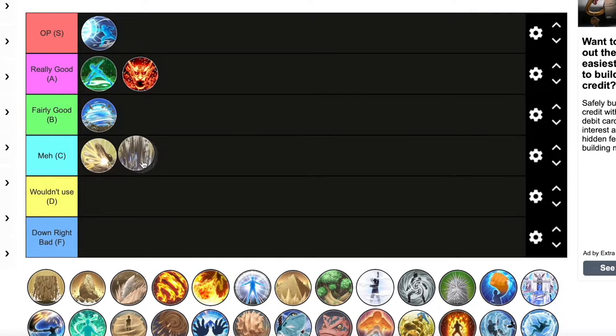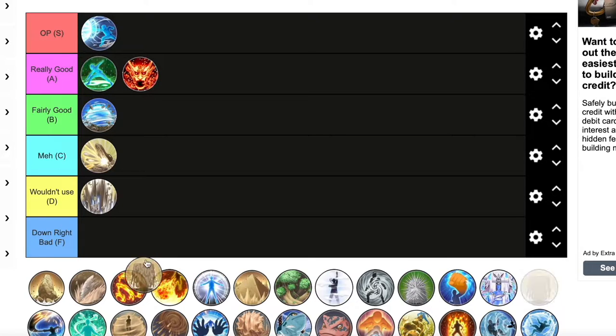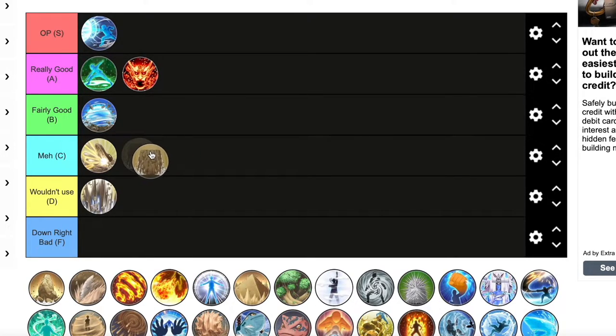Earth Pillar Explosion — I wouldn't use this one, but I've seen people use it. If I'm using defense, I'm not going to use that ultimate with everything else in the game. Mudwall is cool — I've seen people do some cool defense moves with it, protecting allies and friends — but I'm going to give it a meh too. I wouldn't really use it, though maybe you could put it in fairly good or really good, that's just not me.